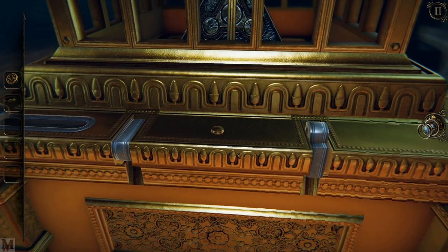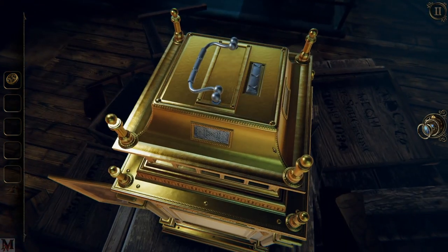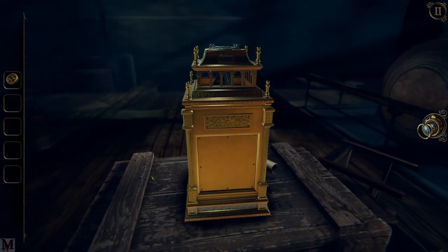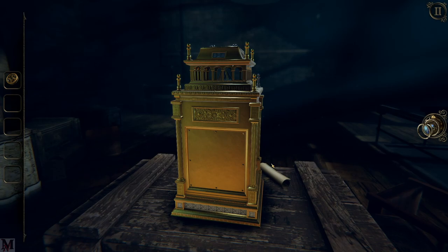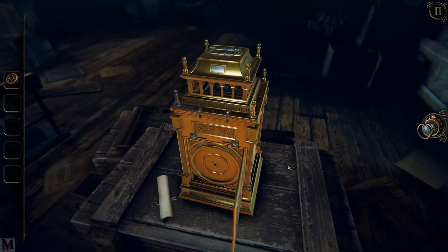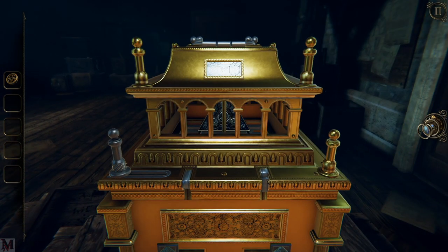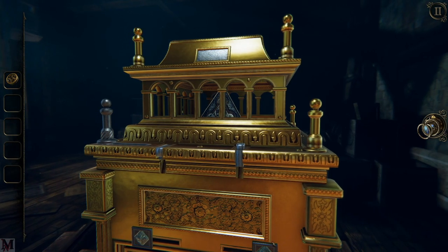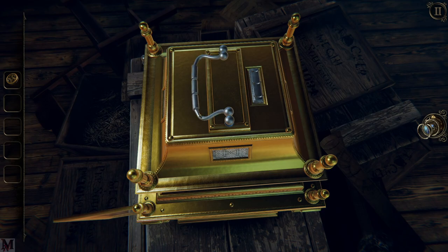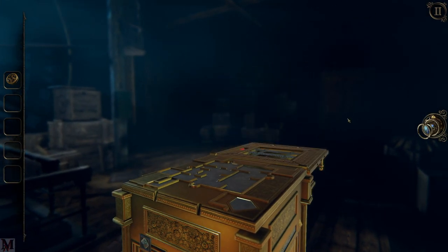There's our thingamajigger — they are not going to give it to us that quickly. Does this go here? Yes it does. We got one side open — how do we open the other side though? I can't play with that. Do we have anything around the back? That doesn't open up either. I see absolutely nothing. I might have to take a hint — oh, what did I do?! Oh my gosh, it was that easy! Flip!